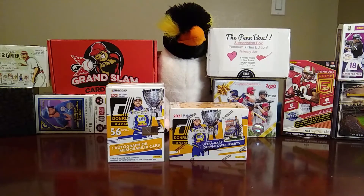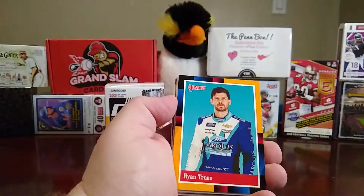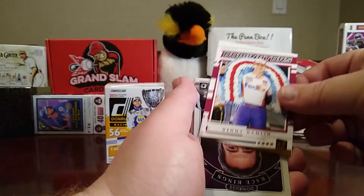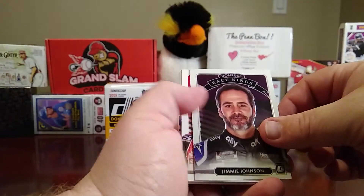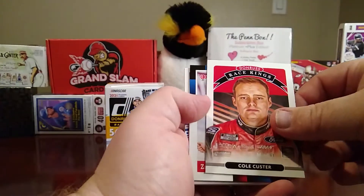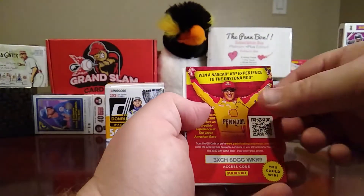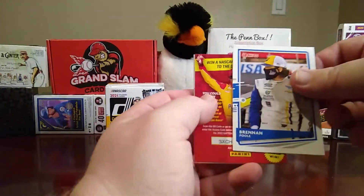Alright, here's our last pack. We got a gray Kyle Busch — oh, that's a good one. Another Ryan Truex, that's an orange retro. Then you have a Dominators Denny Hamlin. There are a lot of inserts in this set. You have a Race Kings optic of Jimmy Johnson — that's probably a good one. Then a Race Kings of Cole Custer, a retro of Zane Smith, a VIP experience card, and a Brendan Poole.